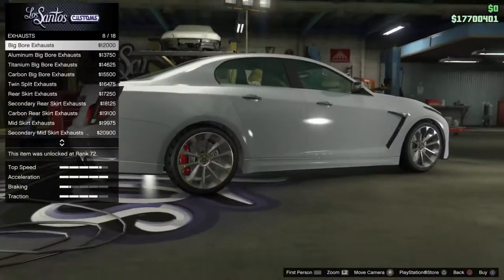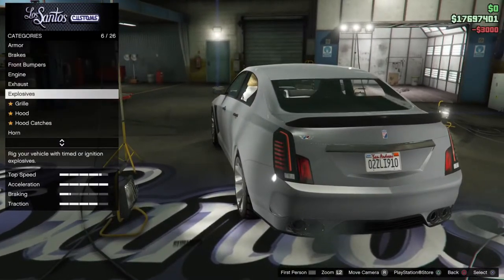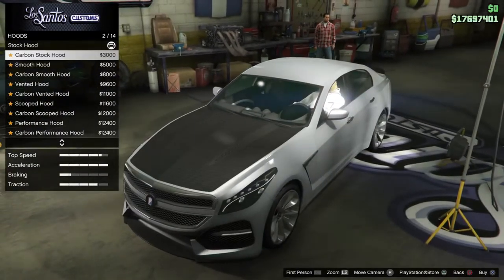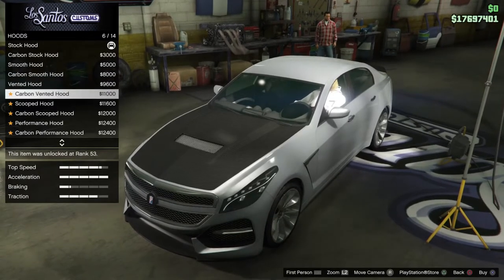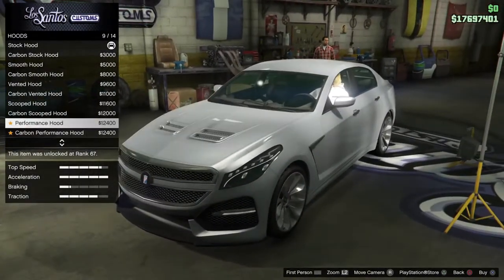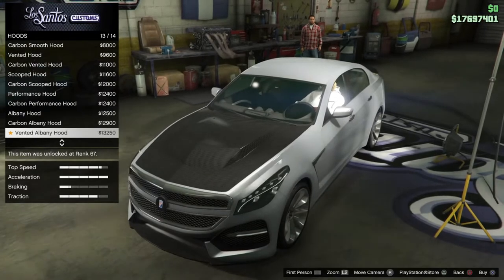We're actually going to be doing the twin bore exhaust on this car. For the grill you can do a de-badge grill, but I'm going to keep the badge on there. For the hood you've got stock hood, carbon stock, smooth hood, carbon smooth, vented hood, carbon vented, scooped — I actually really like that scooped hood — carbon scooped, performance hood — really like that too — carbon performance, Albany hood, carbon Albany.